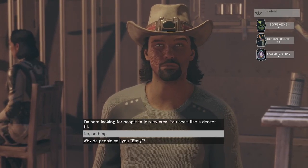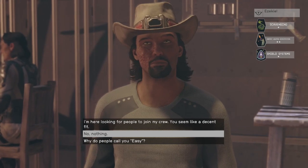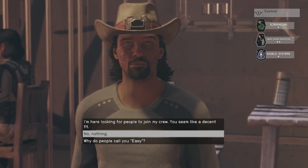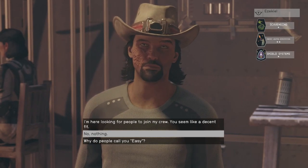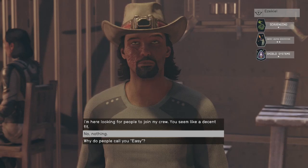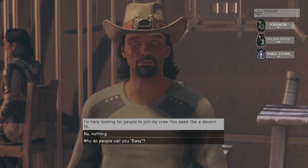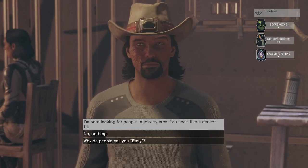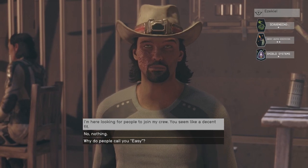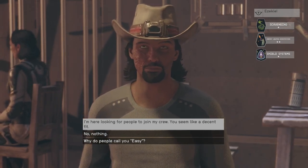Mr. Fury HD Night Cool here. If you guys are looking for a scavenger character for a follower, go to Akila City. There's a bar here and you find a man named Ezekiel. He has a scavenger perk and an energy disruptor type perk on his skills.